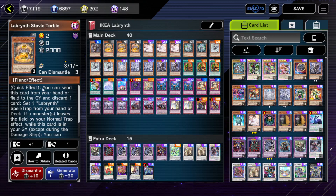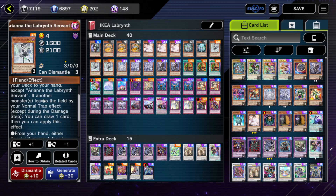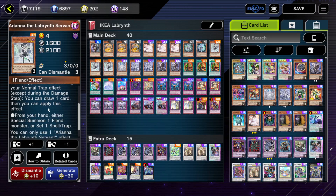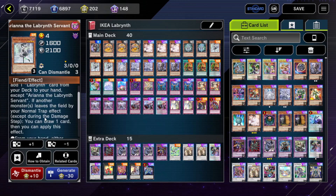Stovie and Chandelier do the same thing — discard a card, search for a Labyrinth card in your deck and set it. Ariana lets you add one Labyrinth card from your deck to your hand. If another monster or monsters leave the field by your normal trap effect during the damage step, you can draw one card, then you can special summon one Fiend monster from your hand or set one spell trap.